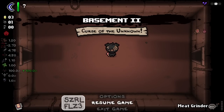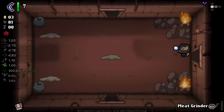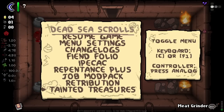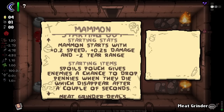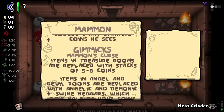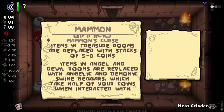I'm going to quickly check the mod page and see if it says anything about the character. It doesn't really say anything specific. Maybe the menu gives us some details. If we go to Retribution and Character Info - starting item, Spoil Pouch gives enemies a chance to drop pennies when they die, which disappear after a couple of seconds. Meat Grinder deals damage and spawns a beggar, plus five coins to interact with. Items in the Treasure Room are replaced with a stack of five to eight coins. Items in the Angel and Devil Room are replaced with Angelic and Demonic Swine Beggars, which take half of your coins when interacted.